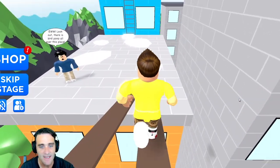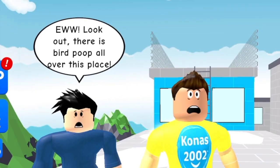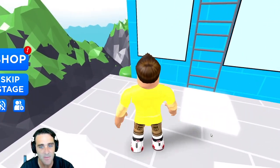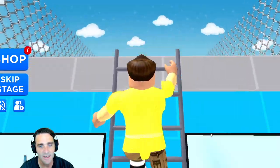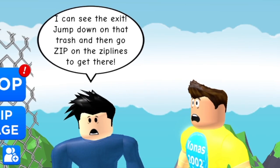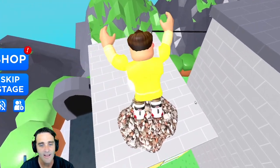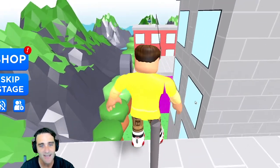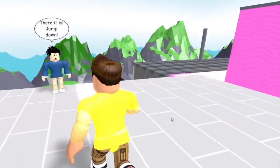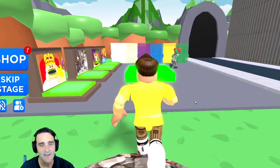It's another checkpoint. Now we gotta go down here. Look out — there's bird poop all over this place! We gotta watch out, we don't want to hit any of this bird poop. There's a checkpoint. Climb up the ladder and watch out for all this bird poop. There's another checkpoint — I can see the exit! Jump down on that trash and then zip on the ziplines to get there. We're almost there — another checkpoint and zipline. There it is — jump down right there!